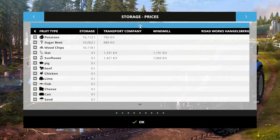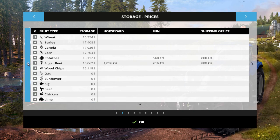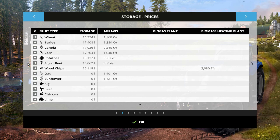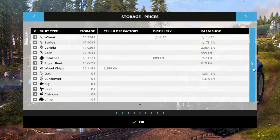Oats and sunflower go to the windmill, transport company. I don't think even once did any place to sell the animals come up.